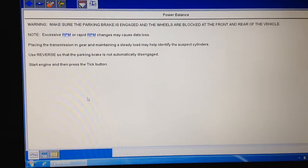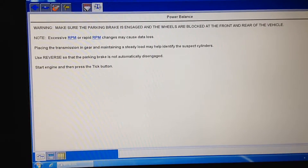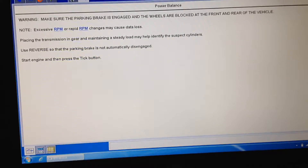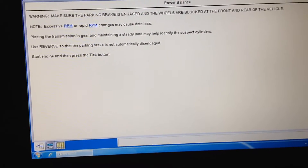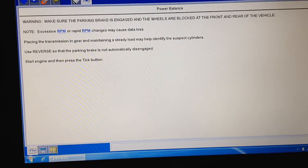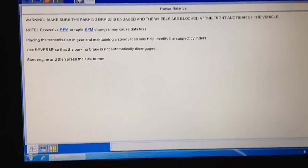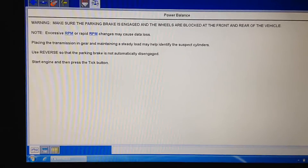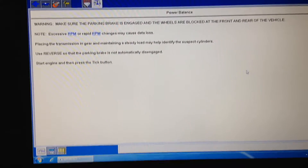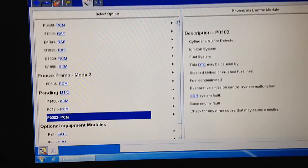Alright guys, I've got a 2001 Expedition that has a lot of problems. The main problem is a flashing check engine light, which is always a Class A misfire — it's the only reason it flashes. When a cylinder is misfiring badly enough to cause a Class A misfire, it can potentially damage the catalytic converter, so you should not be driving it until it's fixed. This one has codes P0302 and P0305.